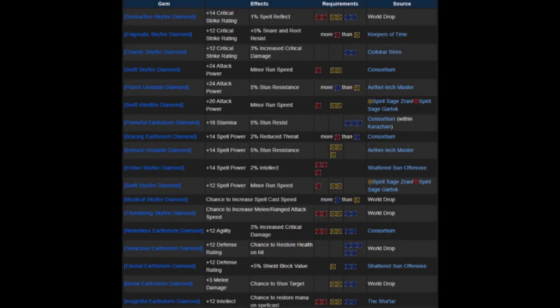It sounds hectic but it's rather simple. For example, the Destructive Skyfire meta gem gives 14 critical strike rating and 1% spell reflect — you need two reds, two yellows, and two blues total to activate it. Another gives 12 critical rating and 5 snare/root resist — you need more red sockets equipped than yellow sockets, and it comes from Keepers of Time. Another requires two blue sockets, two yellows, more blues than yellows — and so on.